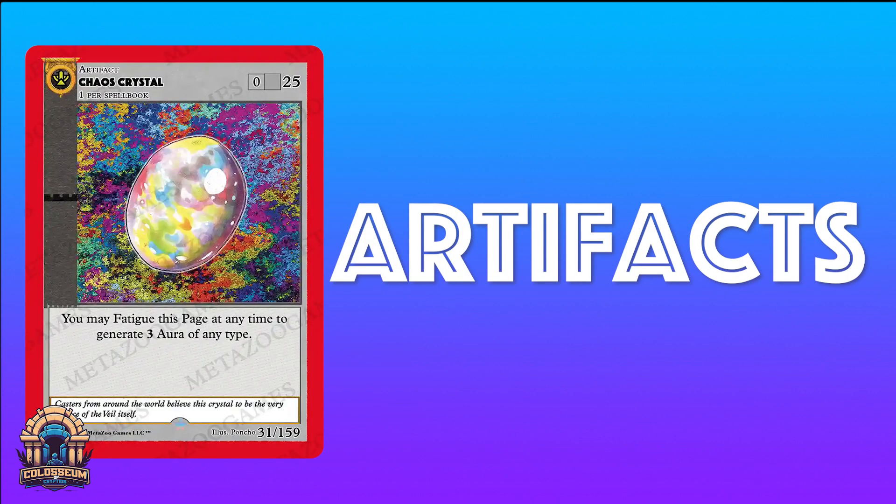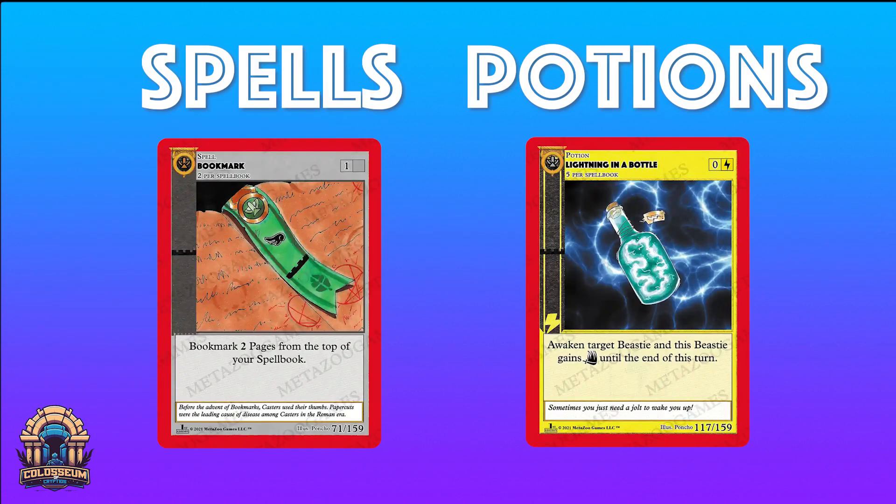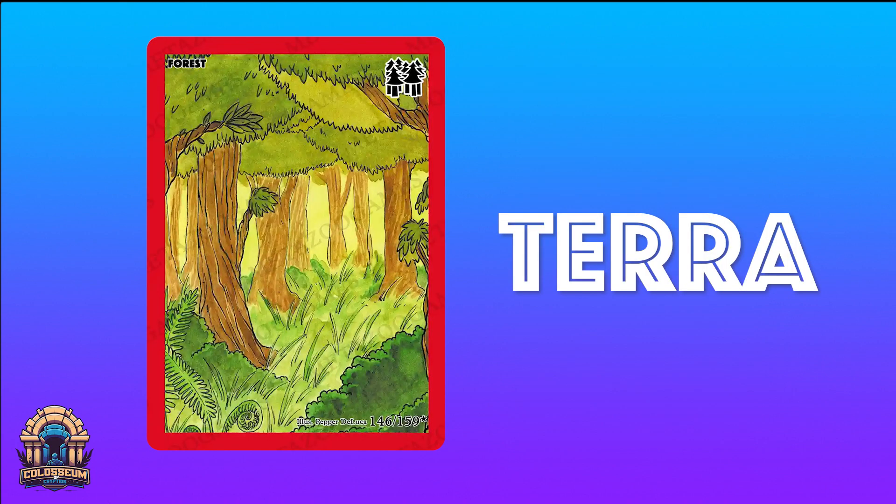We then have artifacts. Artifacts are also considered permanent pages, but do not have attacks like beasties. They either provide an effect of some kind or contain a power that can be used when the page allows it. We will dig deeper into attacks, effects, and powers at a later time, so don't worry too much about understanding them just yet. In addition, there are spells and potions — both of these card types provide a one-time effect and are usually discarded right after the effect resolves. Last but not least, we have terra pages. Terra pages are also considered permanent pages, and are used by players to activate certain fourth wall effects in the arena.